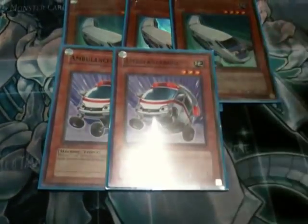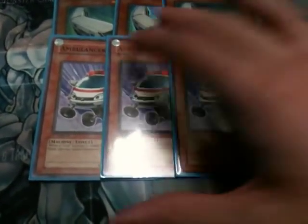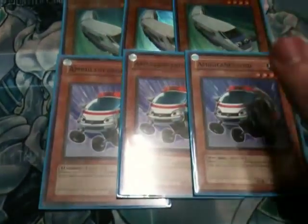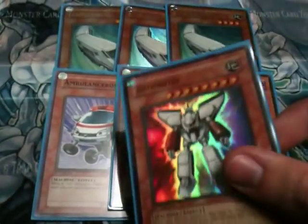Ambulance Roid — again, a Machine Duplication target. Also, when I use Express Roid to add stuff back to my hand, if I have Ambulance Roid out I can Special Summon it instead. And with things like Armoroid, that can be deadly.